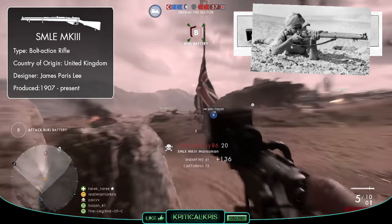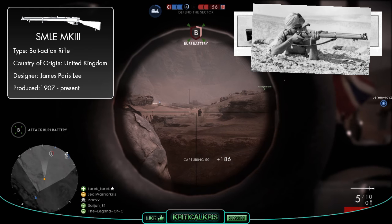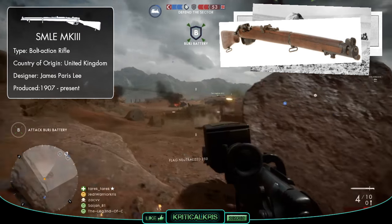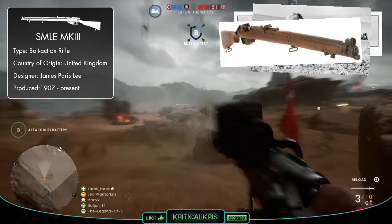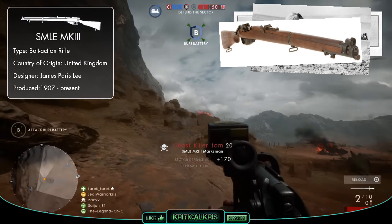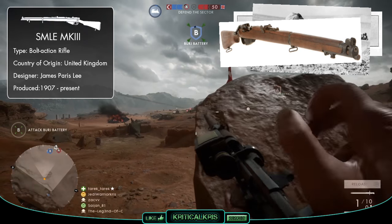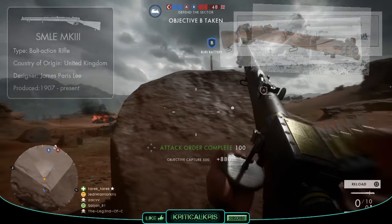The Mark III was introduced in 1907, featuring improvements from the past models, and when the war began in 1914, Lee Enfield rifles became a standard infantry weapon for British troops. While the Mark III excelled in its performance throughout the war, it was too complicated and expensive to manufacture to keep up with demand. So a cheaper simplified version, the Mark III Star, was designed, which was easy to mass produce. This model later made its way into World War II and other conflicts around the world because of its successful design, and the SMLE Mark III models are still in service today.